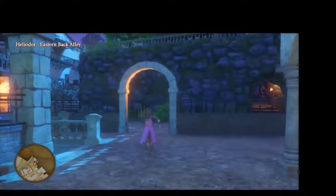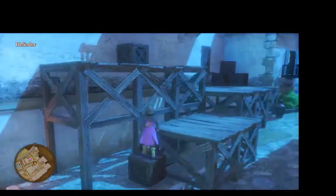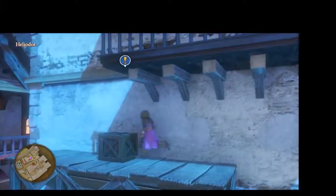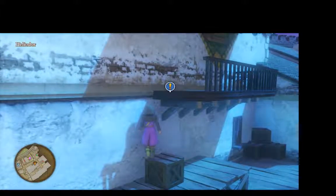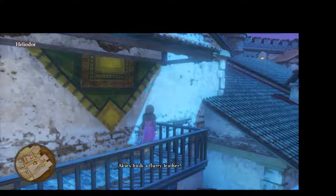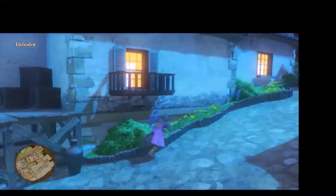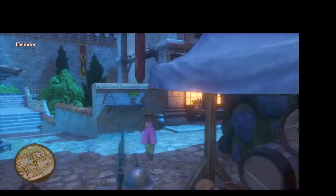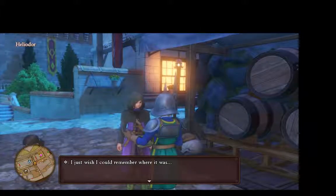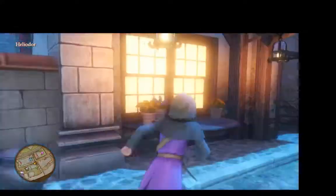Eastern Back Alley — we have been here in the past where I got lost over and over again. It's just my fault entirely at this point. There is a pot — Flurry Feather. I was hoping there'd be something much better because of the boxes and such. You have to climb to get there. Flurry Feather will be useful later on. And I love how that guard is so freaking dumb.